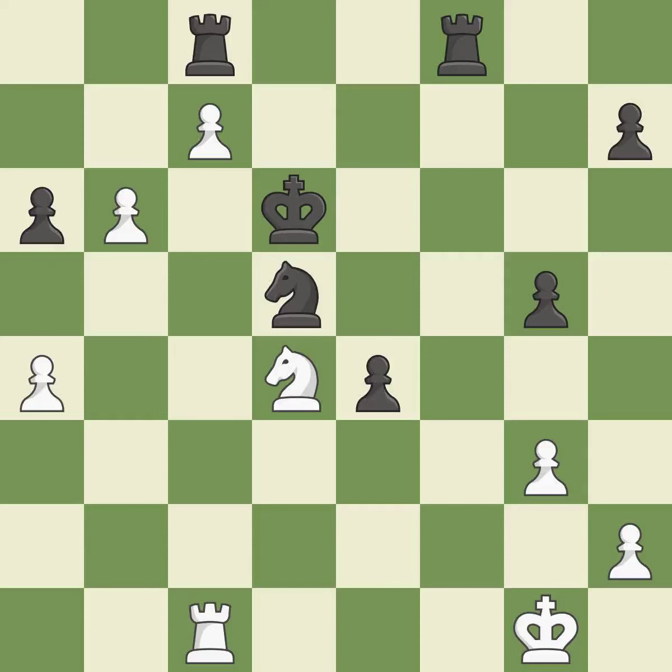Giveaway: one player was winning but then gave it away. Black got the better of white in that game. Both players had an amazing opening. That was a well-fought middle game that black got the better of.